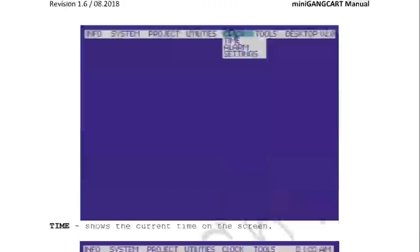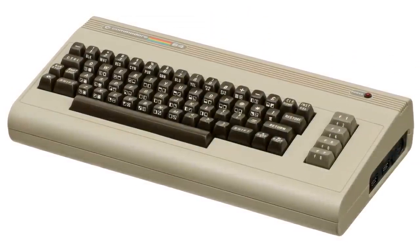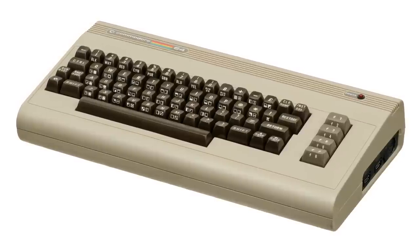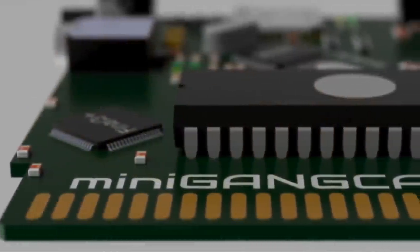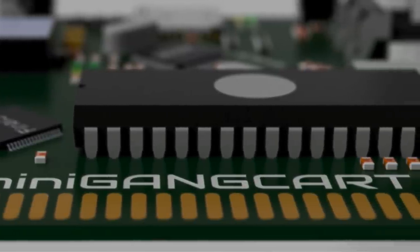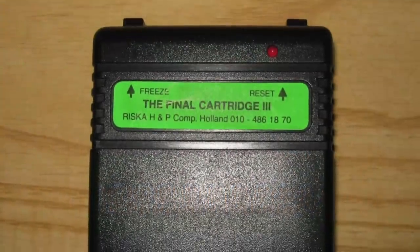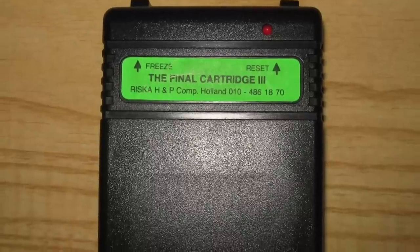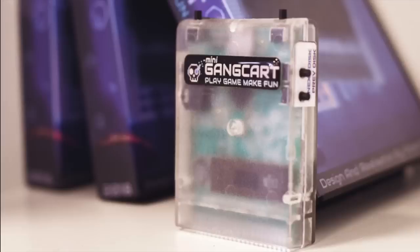And don't get me wrong, I find it hard to knock any of these new products. I find it just incredible that these things are still even being made for the Commodore 64, so kudos to this team. I'll be taking a brief look at all of them, but there's one feature in particular that really interests me — it's an updated graphical user interface for the Commodore 64 that originally appeared in an earlier version in the Final Cartridge 3. But first, I'm going to have to find a way to get hold of one of these mini-gang carts.